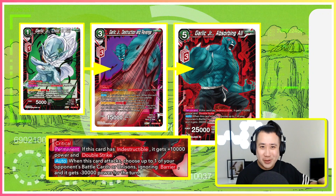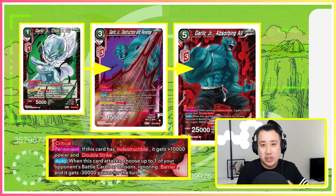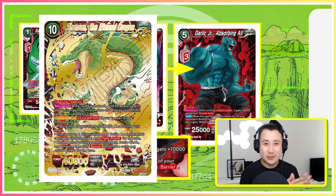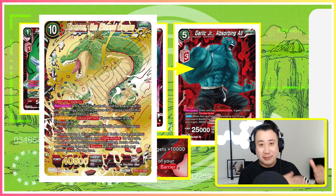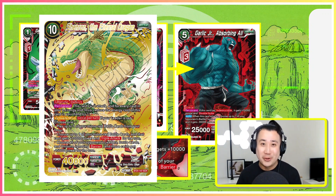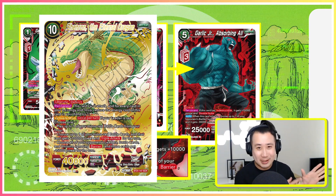Imagine 35k, 35k, 35k swings. If you have the budget, invest in the Shenron SCR — it gives triple strike and an extra 10k, so this guy becomes a 45k double strike critical. And every time he swings, you choose one of your opponent's battle cards and minus 30k ignoring barrier. I really like that combo when it comes online.